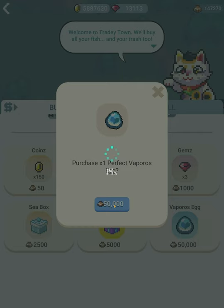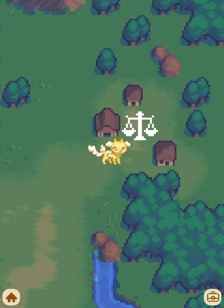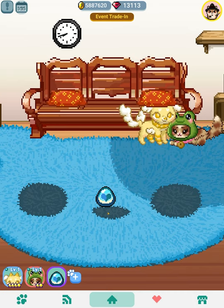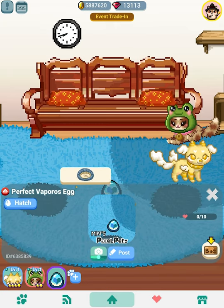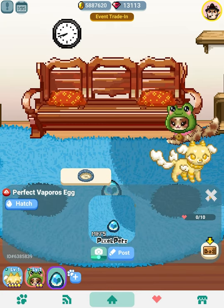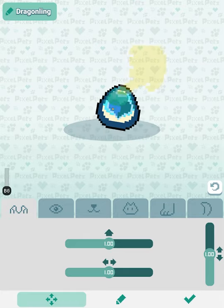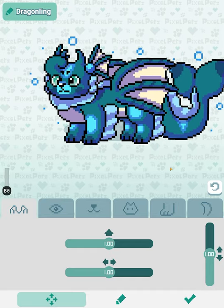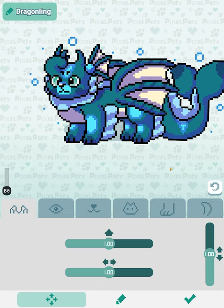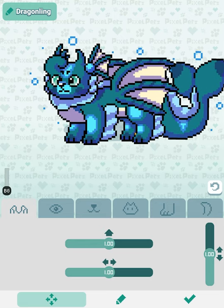Let's see what we get. I think I just got the regular one — it might be a different variation. Let's hatch it! I believe this actually is the base Vaporose that I designed, the normal variation of it. As you can see, it's got little bubbles around it — it's really cute. I like the design. I really hope you guys do too because I worked really hard on it. It's probably one of my favorite dragon sets I've seen so far.